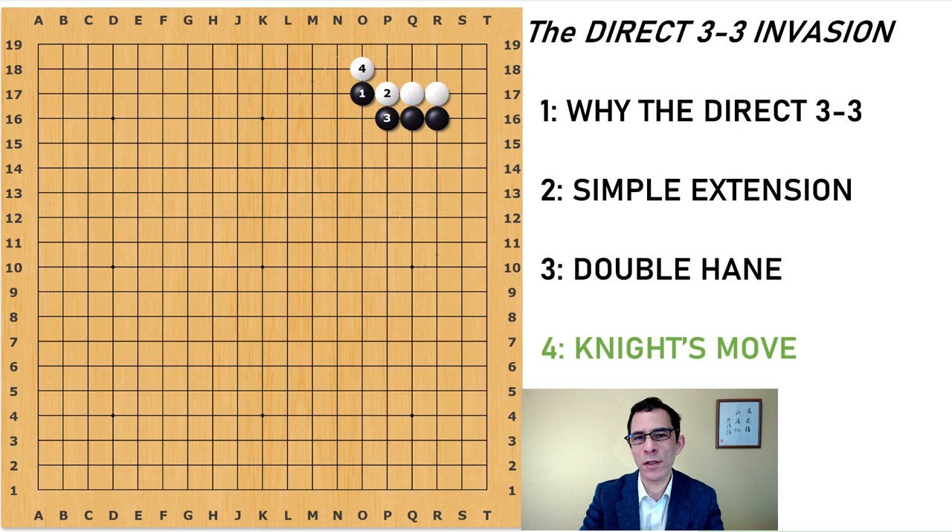Just to go back a few moves — this is actually a turning point in this joseki. When white plays the hane at move four, black has a number of choices. Black can play the extension, which is going to be the main variation. And actually, the other major choice that black can choose from is to play the hane here — this hane involves a lot of complicated variations, so I'm going to save this for an intermediate video on the 3-3 invasion. I would suggest that black can play the extension, and I'll talk about the hane in an intermediate video.